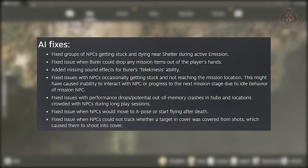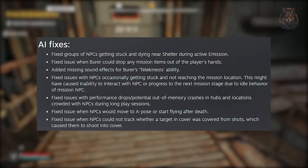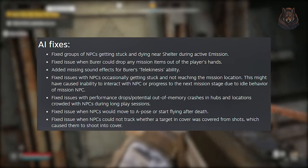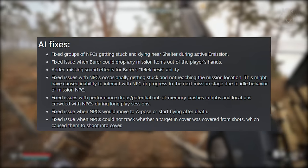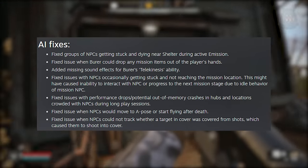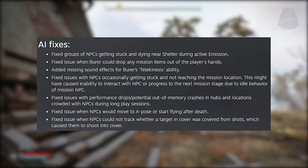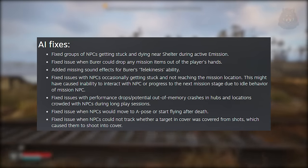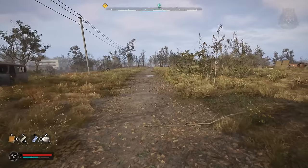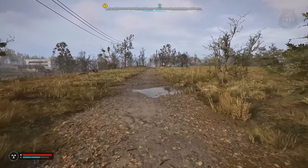They've made several improvements to AI, including fixing issues where groups of NPCs would get stuck and die near shelters during active emissions. They've also resolved problems such as birds dropping mission items from the player's hand, NPCs occasionally getting stuck and unable to reach mission locations, and performance drops during long play sessions in crowded areas. Additionally, they've fixed NPCs sometimes moving into an A-pose or flying after death, and their ability to track whether a target in cover is protected from gunfire has been improved. These fixes are just part of more than 20 different AI-related issues addressed in the patch.